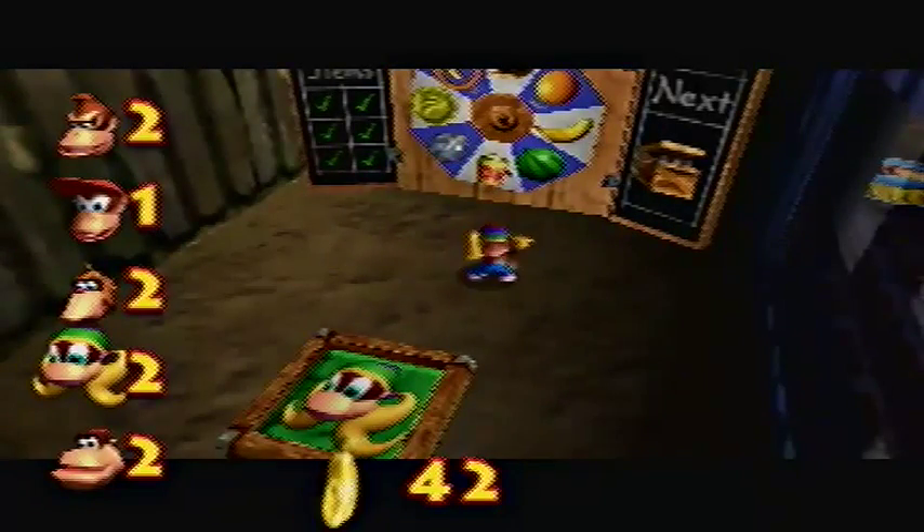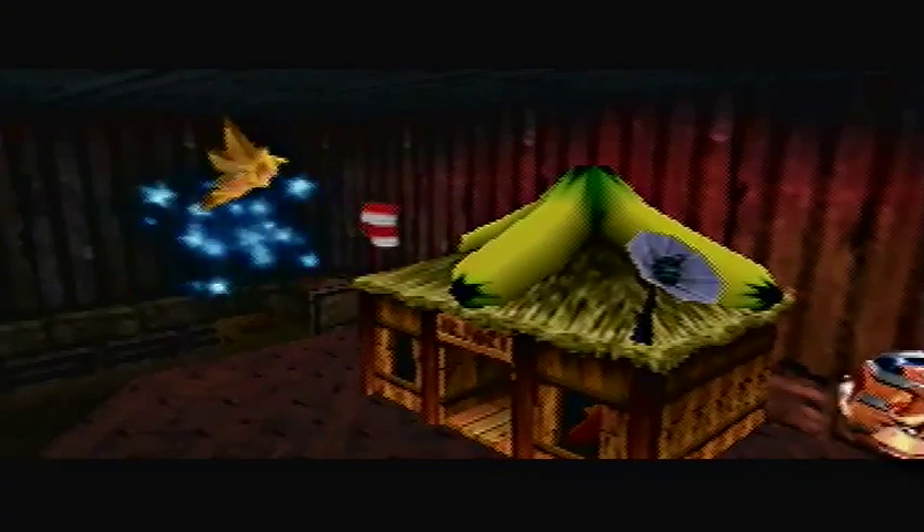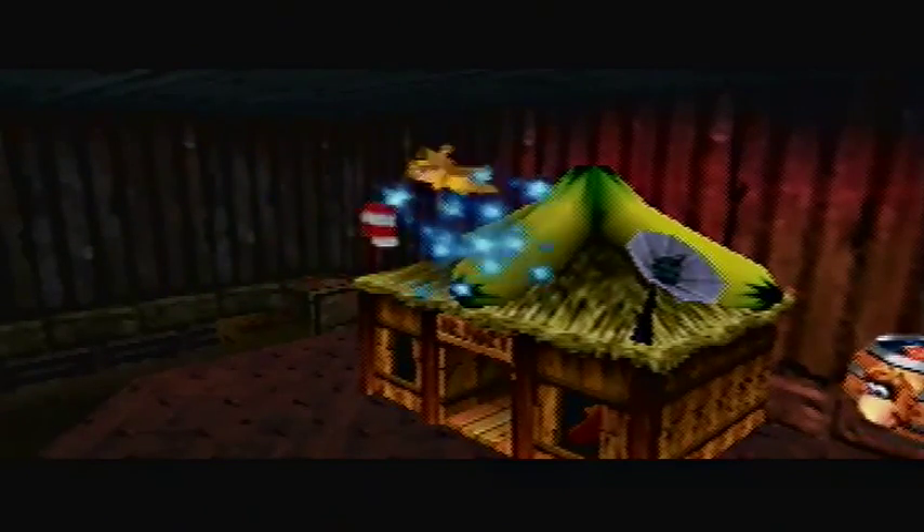Alright, there we go. Now we almost got everyone at two bananas. There's the next fairy — there are two fairies in each world, and the overworld has four.